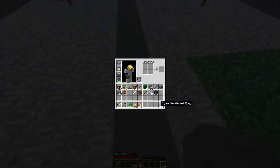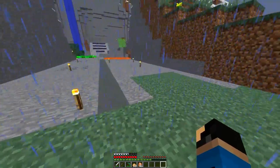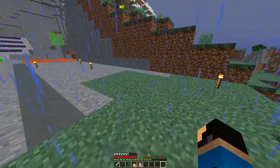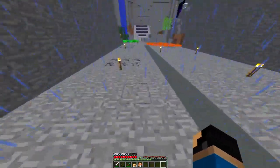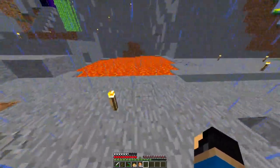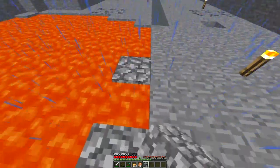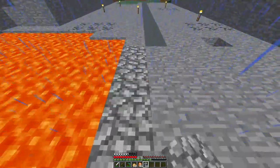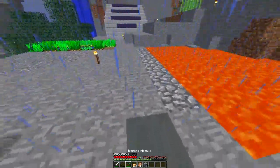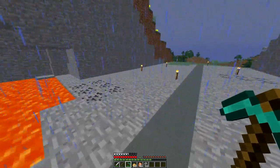Basically what I was thinking for this path was cyan clay, stone bricks, and something else to add more color — but I don't know what I should add for more color, and that is the problem I'm having right now. Also this lava lake is a little bit of a problem while making the path.